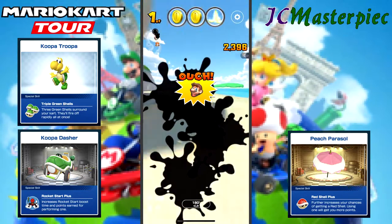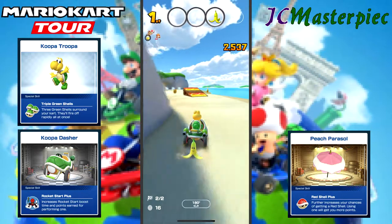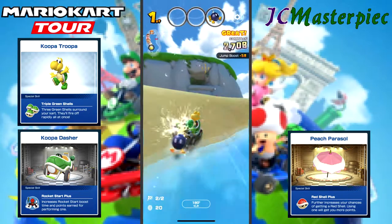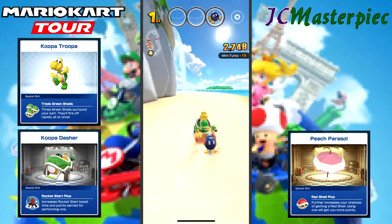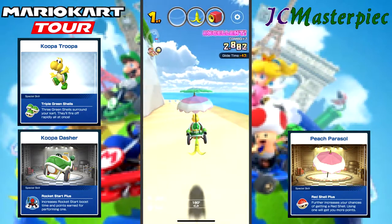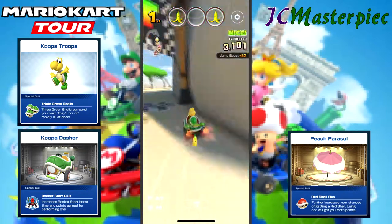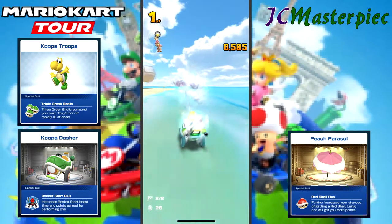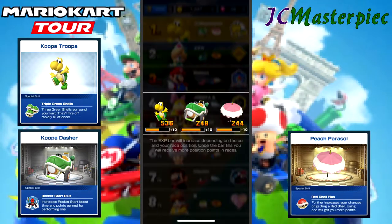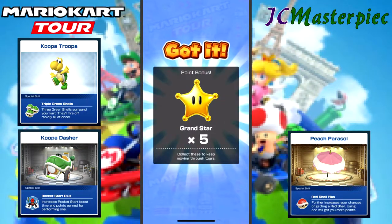Still in first place — come around the mountain. Lots of coins, which is great for bonus points. Got a Bob-omb, which can be both helpful and destructive. I saw a red shell coming and I dropped my bomb, because if you get hit by a red shell while holding a Bob-omb, it's going to hit the bomb and blow you up. So you want to release it if you know there's a shell coming at you. That was the third race in the Luigi Cup, in first place.